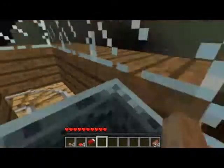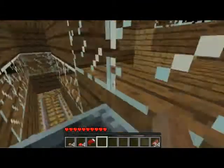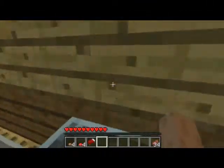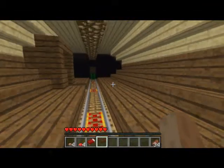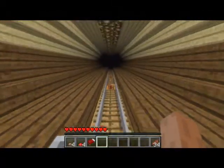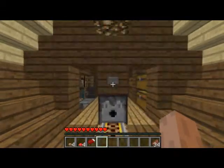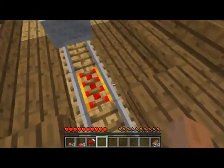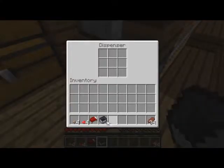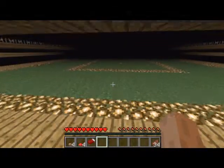I didn't know that would happen — I wonder what changed. Anyway, we're going to an enderman farm here. It's an enderman farm I no longer use because I've got another one. The spiral track takes us up to this part, and that's where the portal is to go back. This rail track basically takes us to the enderman farm. So we've just arrived. This is an old enderman farm, once again inspired by Etho.